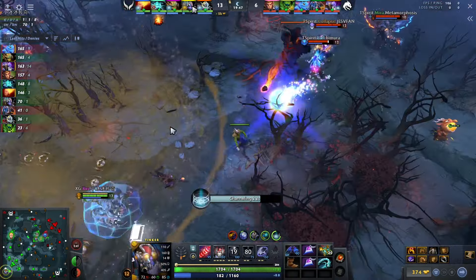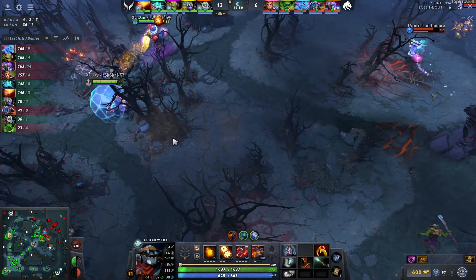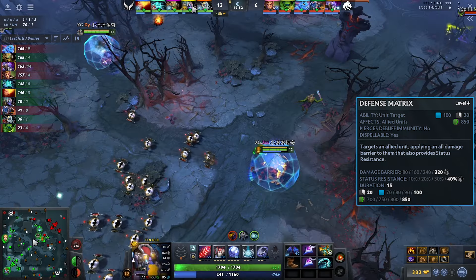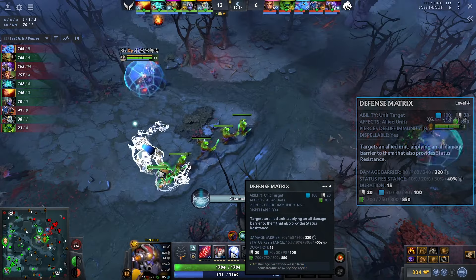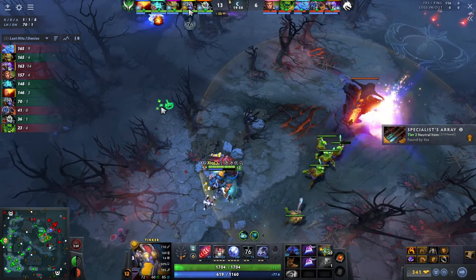As the fight continues on, he pops two matrix — this is pretty cool because now if the Clockwork goes in and gets stunned, it only lasts for 60% of the duration because Defense Matrix gives 40% status resist. Heroes that frontline are way more tanky.